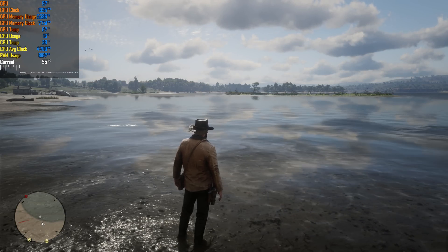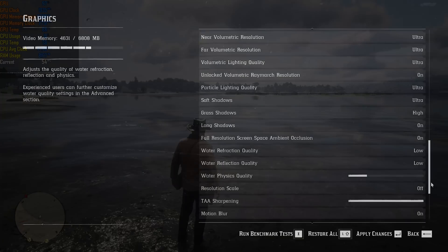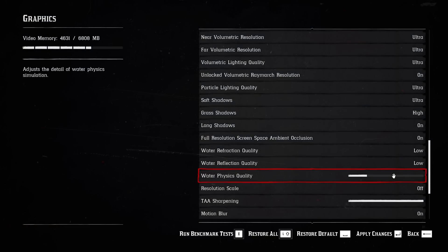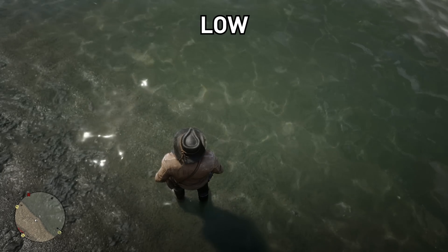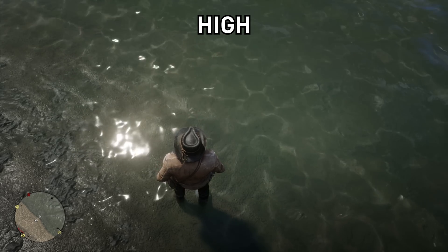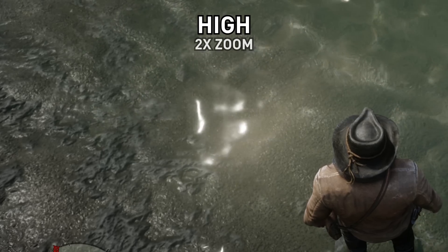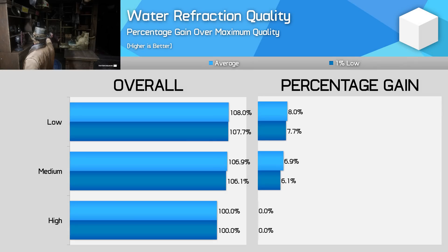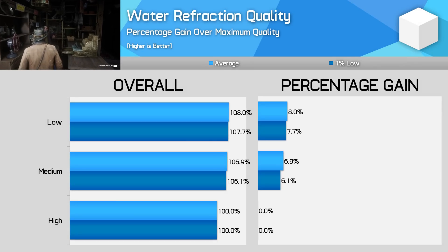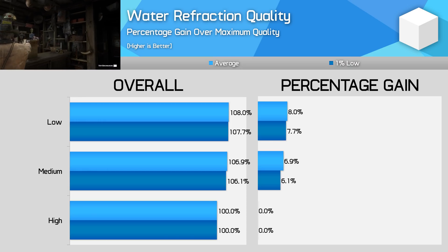I'm glad Red Dead allows you to more closely adjust the water effects given how performance intensive the basic water quality option is. Here we have a split between refraction, reflection, and physics. Refraction is a surprisingly demanding effect and it has almost no impact to visuals as far as I can tell. Looking straight down at the water, yes there is a small change to the resolution of refractions, but this sort of angle isn't one you'll normally be using in the game. However, it has a significant impact to performance — I spotted a 7% performance impact switching from high to medium. I'd very easily switch this to medium and bank the extra frames.